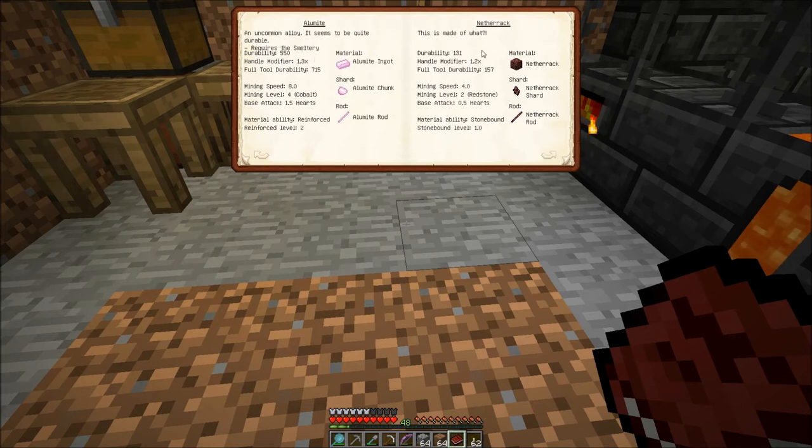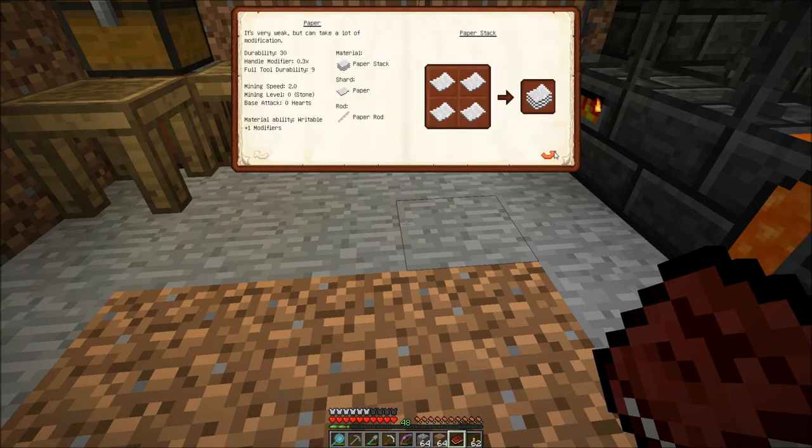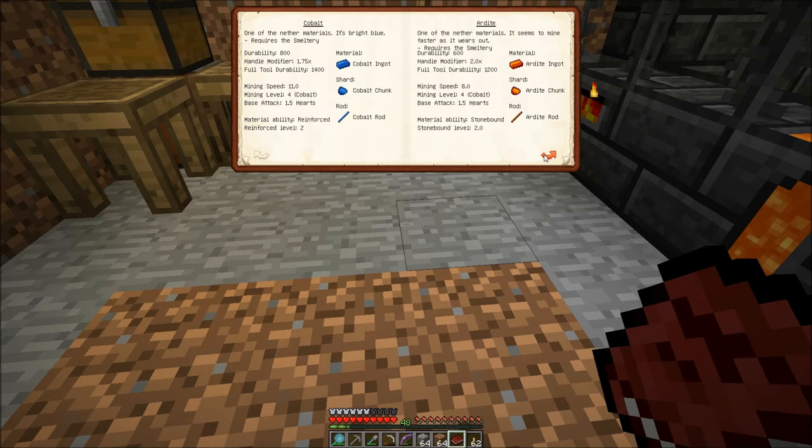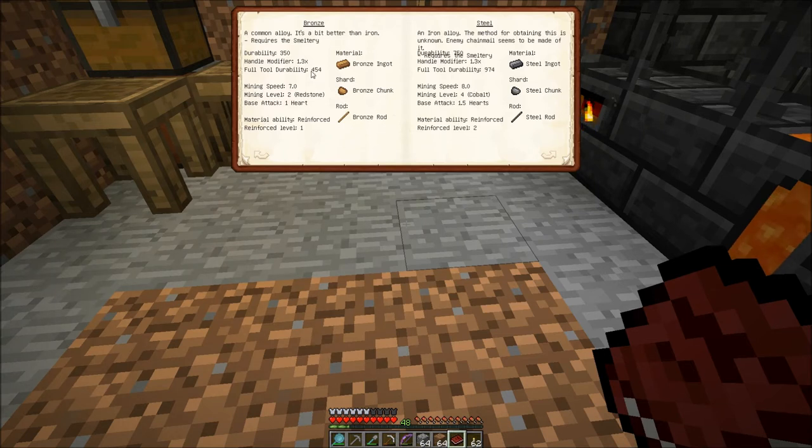Ascidian — not good durability. Alamite — that's too advanced. Greenslam — I don't have enough of that. Paper — that's a weird one, but actually pretty cool: it adds an extra modifier to your item, which we'll talk about here in a bit. Cobalt and Aridite — really advanced stuff. And Manillion — it's even better than diamond; it has a mining level of four, whereas a diamond pick only has a mining level of three. Those are found in the nether so we're nowhere near ready for that. We could make bronze — that's even a bit better than iron. Or we could make it out of steel — that's got a mining level of four and it'll give us reinforced level 2 instead of the reinforced level 1 that iron or bronze would. But how do we make steel?